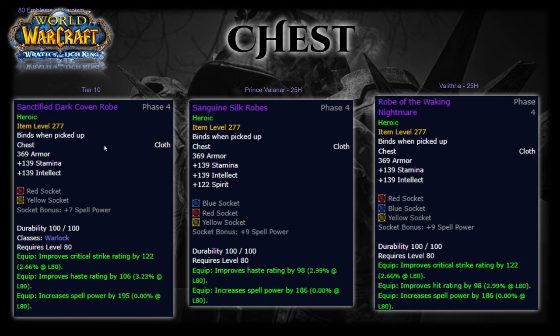Next up is chest, which should be your Tier 10 chest — Sanctified Dark Coven Robe. Sanguine Silk Robes off Prince Valanar from Heroic 25-man is a very nice option to wear to replace your Skyweaver's Robes in the meantime while waiting to equip all four Tier 10 pieces. Robe of the Waking Nightmare from Heroic 25-man Valithria is a very nice option for hit rating if you're looking to fill in some hit while waiting for Tier 10.